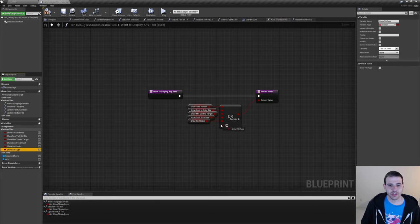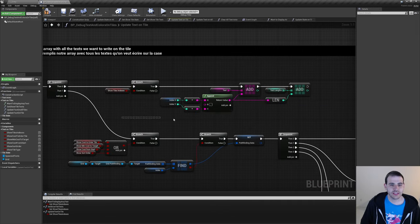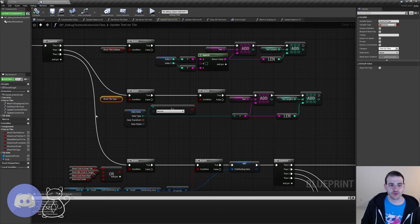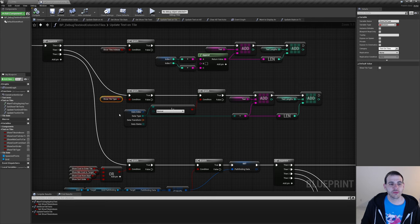Now I'll add a new pin and connect ShowTileType at the end. I'll go in UpdateTextOnTile, all the way to where we're setting the indexes, and insert it in the middle with another pin. First we check if we want to show the TileType — if true, we show it. But we only want to show non-normal tiles, so we check if it's not equal to normal. That way we avoid spamming all tiles with the word 'normal.' If it's not normal, we add the TileType converted to a string inside the array, then get that length for the text length.